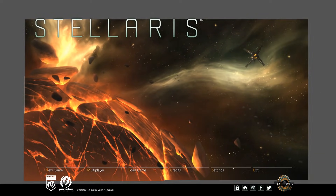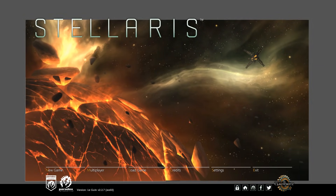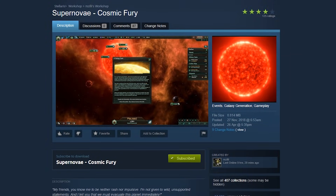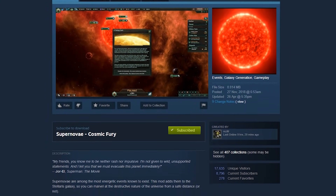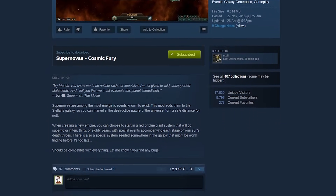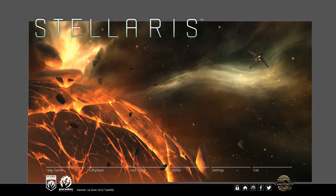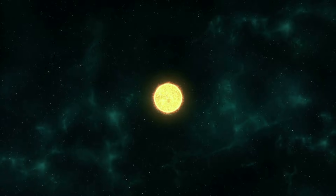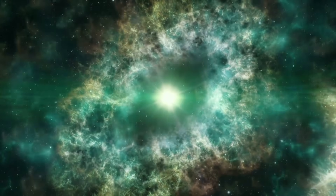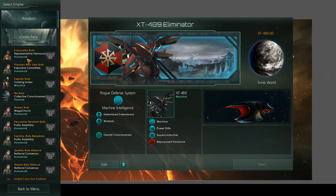I'm a big fan of situations that are a little bit ridiculous and a little bit out there. Therefore, I downloaded the Supernovae Cosmic Fury M mod that is on the workshop — it's also in my mod pack, link in the description. What does it do? Basically, it adds a modifier to your home system, or any other system in the game, and basically says there's a chance for this star to, well...